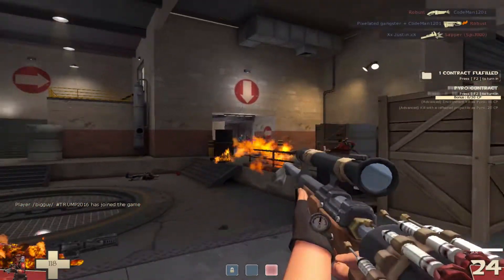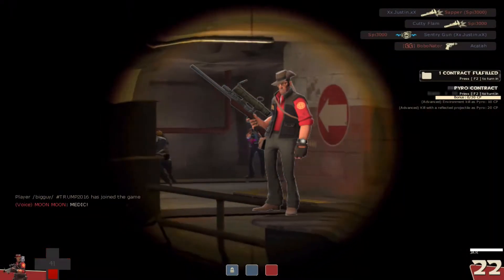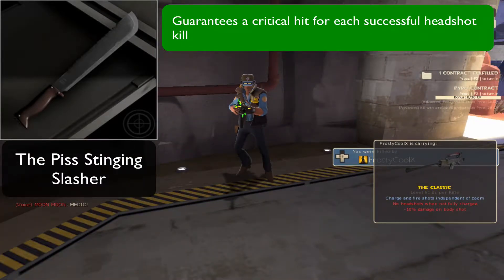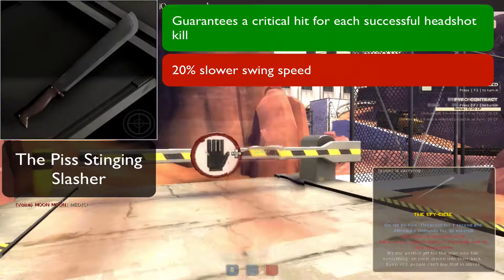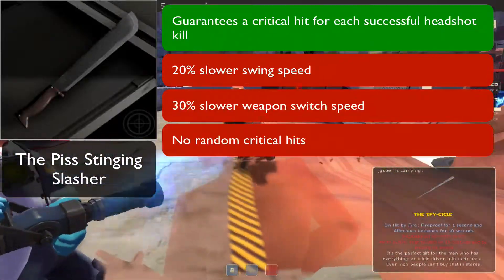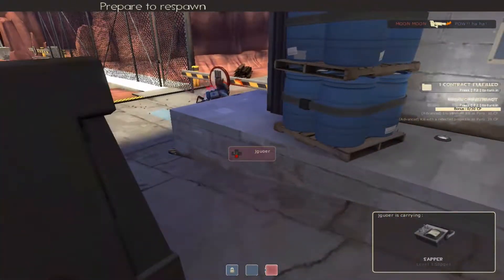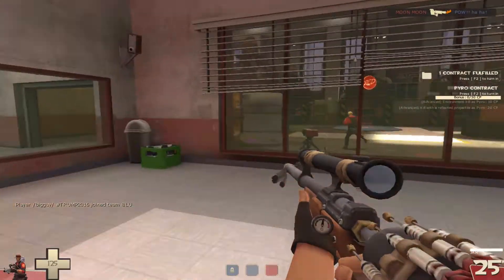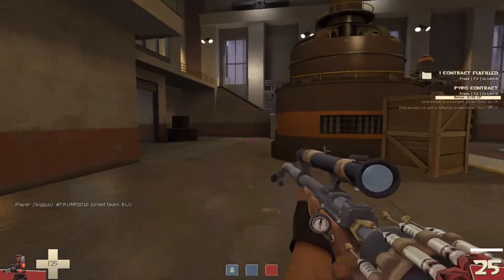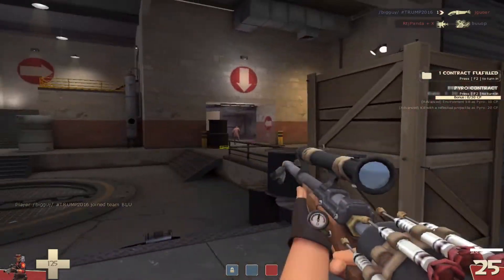The first set of weapons we're going to be covering is for the Sniper, and the first weapon we have on the list is the Piss Slinging Slasher. This weapon guarantees a critical hit for each successful headshot kill. However, the negatives are a 20% slower swing speed, a 30% slower weapon switch speed, and no random critical hits. Basically, you get more deadly with this weapon up close the deadlier you are from getting headshots from afar, but the negatives make sure that you can't quickly switch to this weapon when you are immediately put into a close quarters situation.